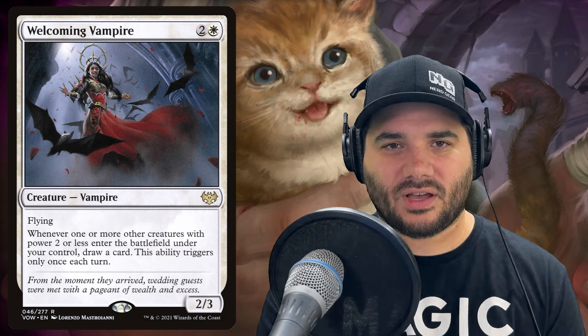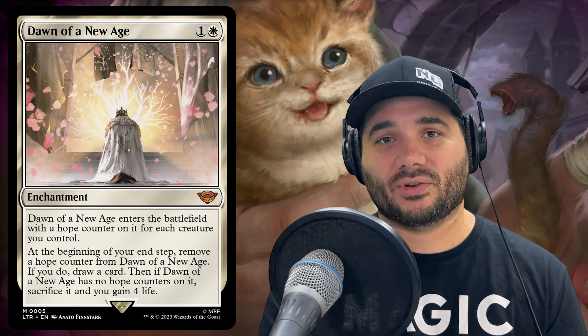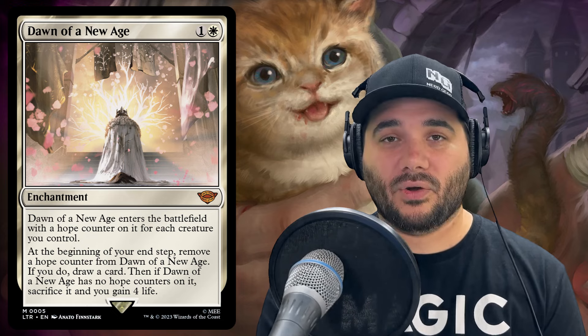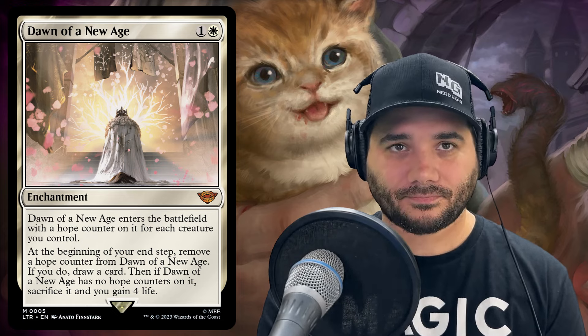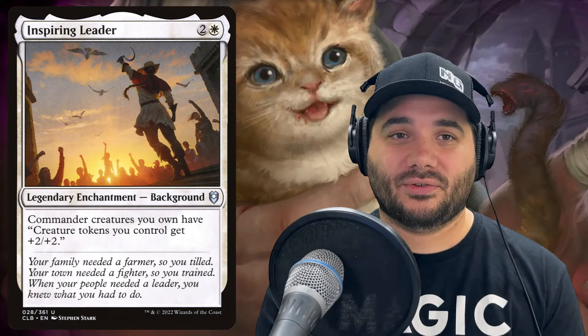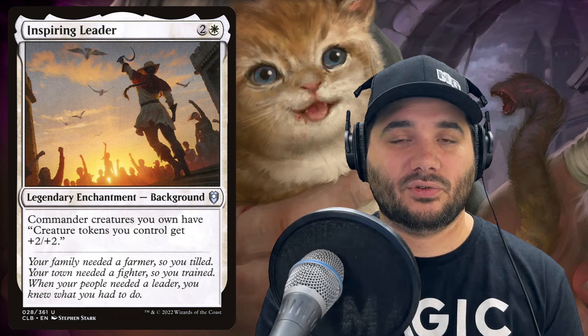Then we've got some enchantments. Dawn of a New Age — when it enters, put a hope counter on it for each creature you control. At the beginning of your end step, remove a counter and draw a card. When there are no counters left, sacrifice it and gain four life. Then we've got Glorious Anthem, which gives creatures we control plus one/plus one. We have Inspiring Leader — creature tokens you control get plus two/plus two, which stacks with our commander's plus one/plus one.